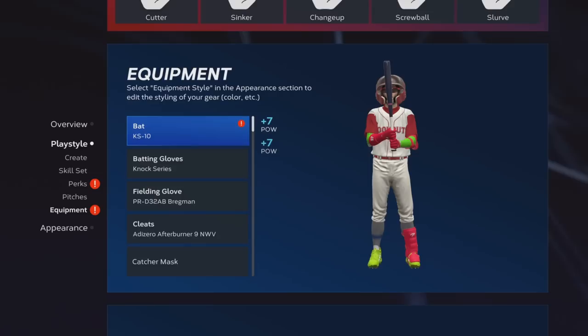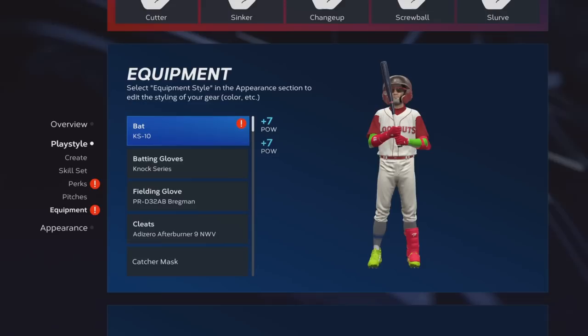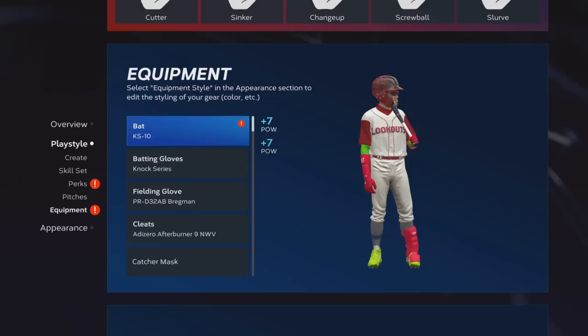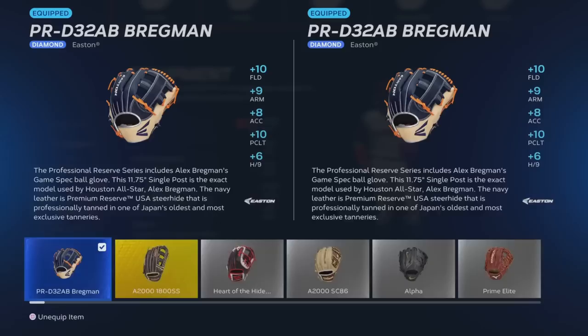Here's the equipment, and this is probably the most important part. The equipment will double — whatever the stats are, it doubles when you have your creative player in your starting rotation and as your DH. That's why I made a contact guy and not a power guy, because this bat — the KS-10 — gives plus 7 power to lefties and plus 7 power to righties, so plus 14 power. When it doubles, it's plus 28 power. You don't need to make a power hitter when you have a bat that gives you plus 28 power.